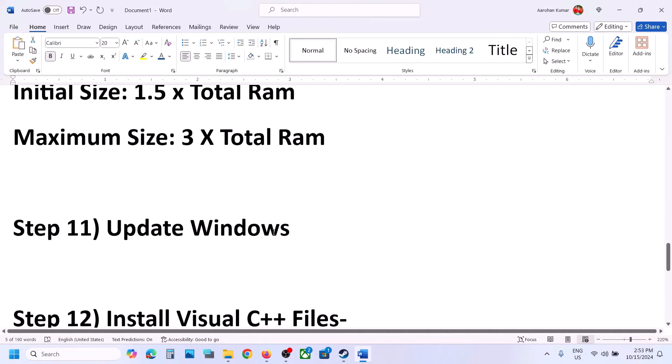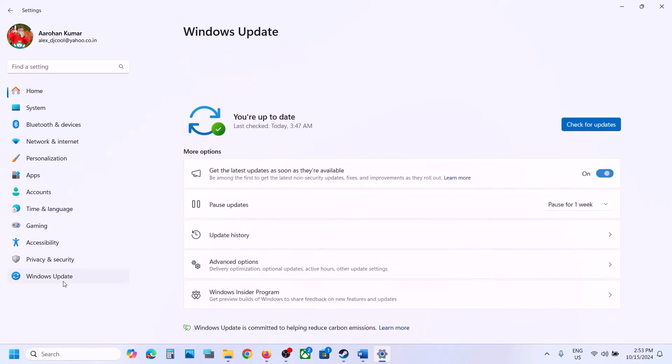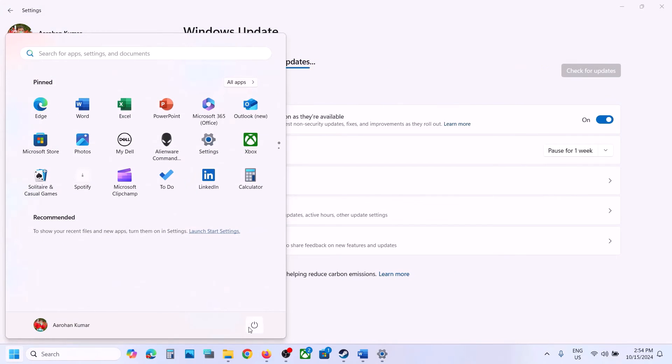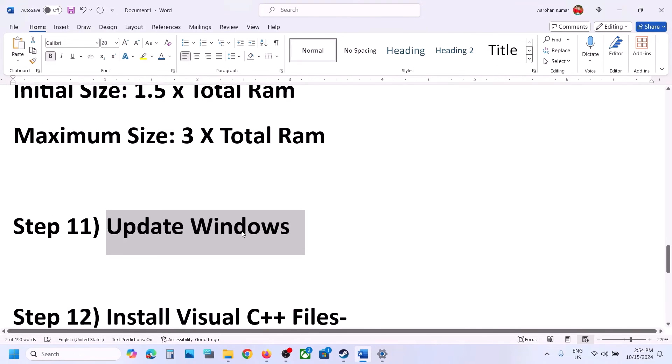The next step is to update Windows to the latest version. Open Windows Settings, go to Windows Update (or Update and Security), and click Check for Updates. Once all updates are installed, restart your computer, and after the restart launch the game.